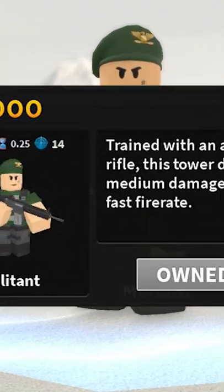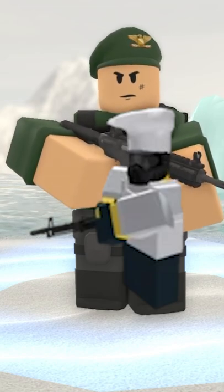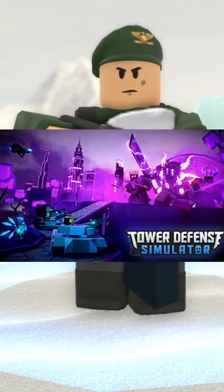The Militant is a tower that can be bought in the store for 2000 coins. It was originally called John, after the YouTuber John Roblox, but was renamed in the overhaul update to fit more with the game.